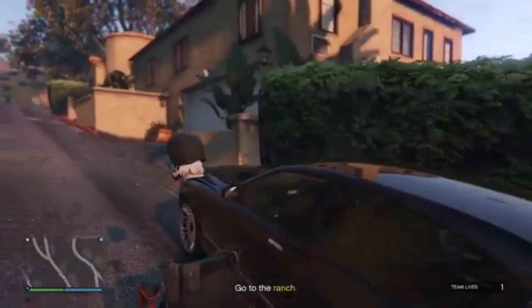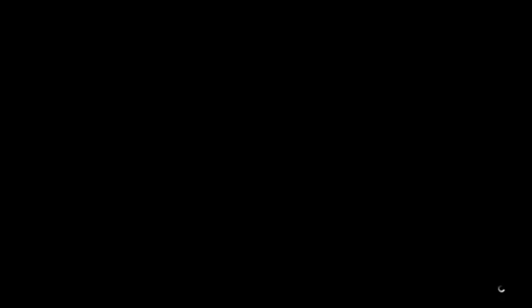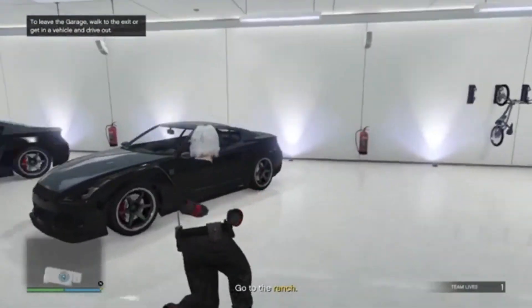Once you get to your house, all you're gonna want to do is enter the garage. Once you get in the garage, you're just gonna want to hop into an elegy. If the izzy doesn't show up, the glitch will still work.